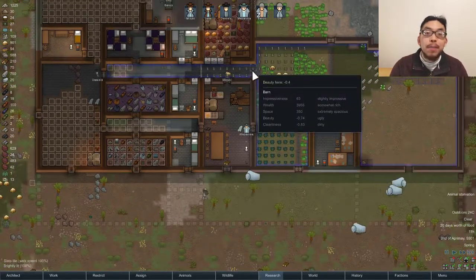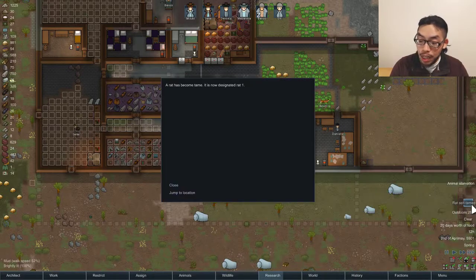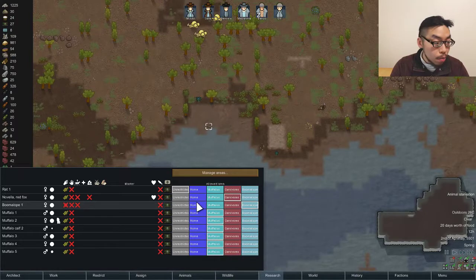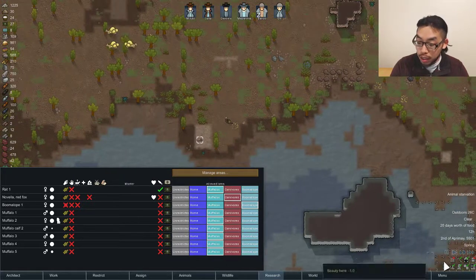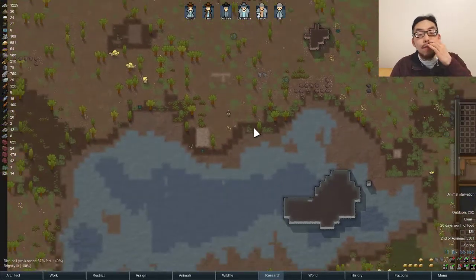If I build a wall in here — but I'm not going to do that. Rat self-tamed? Why? Animal, rat, where you at? In the muffalo space? And then slaughter you in the muffalo space.